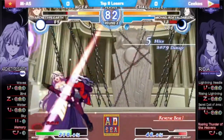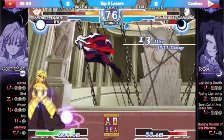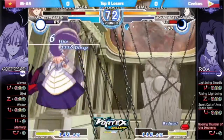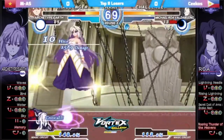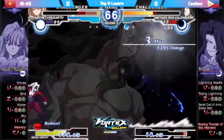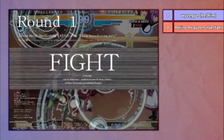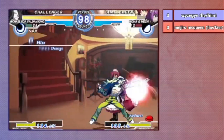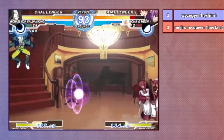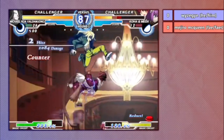The ones that detonate vertically are generally used to continue pressure for good damage or okizeme. When setting these orbs you can try to punish him, but Roa has a unique characteristic allowing him to cancel specials into specials. So after setting an orb, Roa can cancel into his 22 series, which not only charges up his lightning bolt special but also lowers the end lag. Or he can use his 236 series, which has good reach and can keep the opponent out. So you'll need to get into his face right away and attempt to punish the startup.